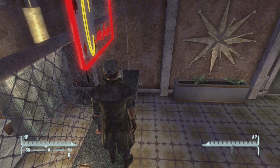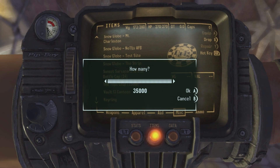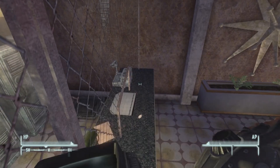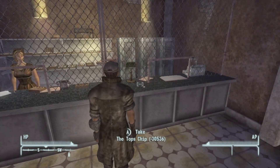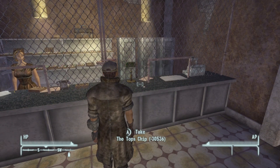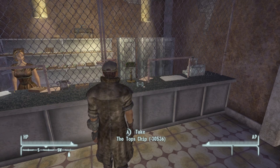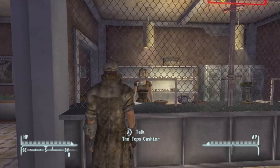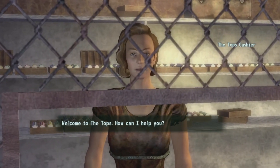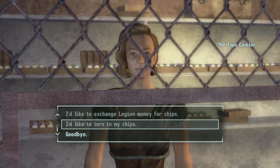This is why you save before this happens, just in case you don't get it right. Go here and drop the chips, then go find them. As you can see, it now says 'Take Tops Chips: negative 30,536' — that means the glitch has worked. Pick them up and come over to the cashier.